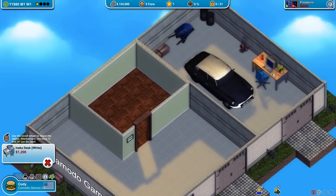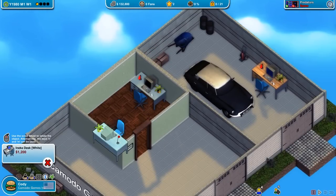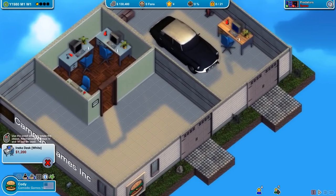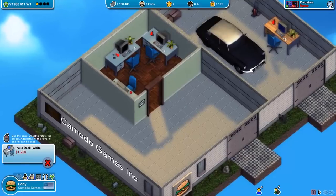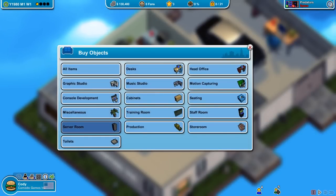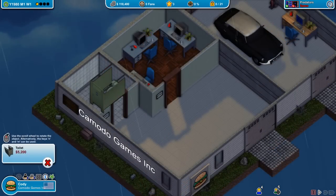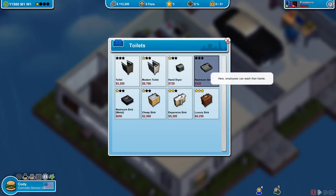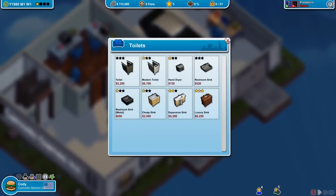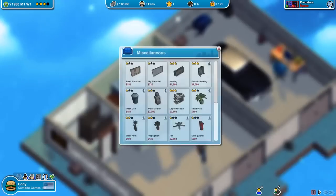I've been advised to take it slow — don't rush into buying every department the moment it opens. I'm going to take this slower. They do need a toilet room, so let's build that. Put a sink over here, out of view. We've got that set up and we're ready to move on to the next phase.